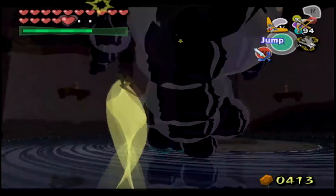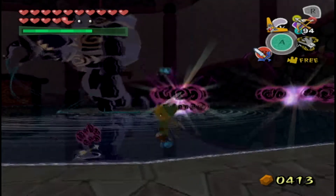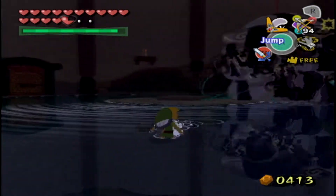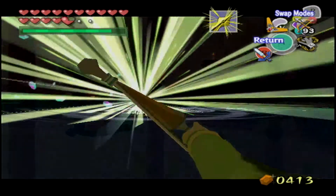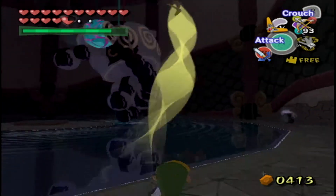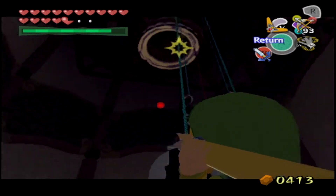The bow aiming controls are terrible — so sensitive that you move so far in any direction. How are you expected to reliably aim for the blue spear in first-person mode? Why can't you just L-target the thing you're trying to attack? I'm not sure why I'm not being shown the health bar for this boss since I have the Hero's Charm on — that seems arbitrary. He moves and spins so fast and you're expected to hit it with your light arrows — really?